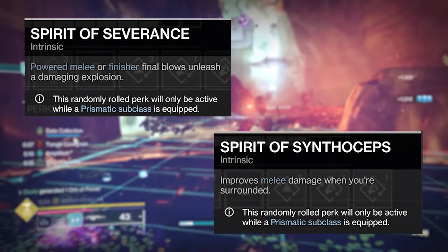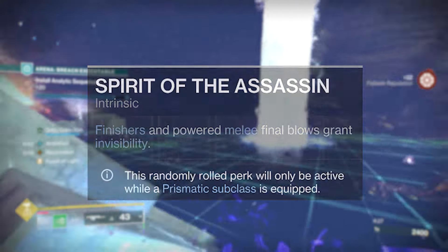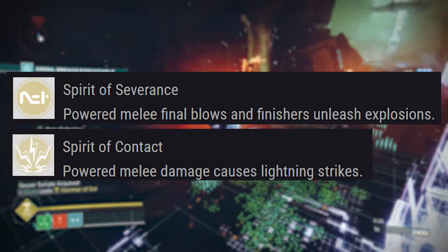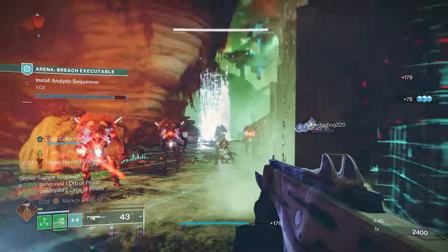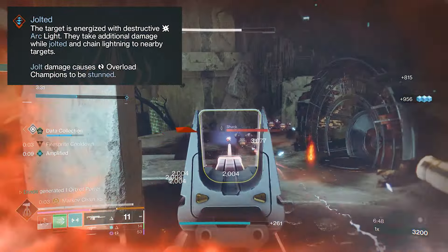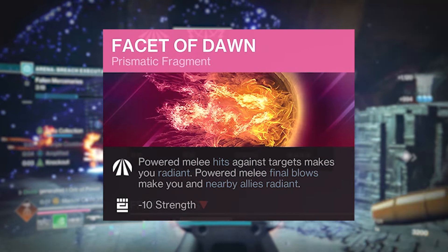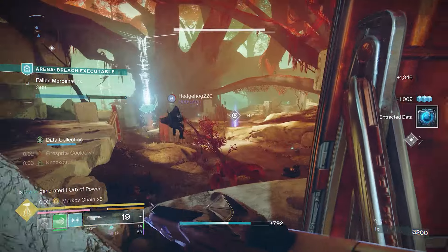You've got Spirit of Severance, which causes explosions on melee final blows, which can be combined with Spirit of Synthoseps to improve melee damage while surrounded — a really powerful combo. You've also got Spirit of the Assassin so that melee final blows grant invisibility. One really good exotic class item combo is Spirit of Severance paired with Spirit of Contact, so that damaging a target with a powered melee causes nearby enemies to suffer lightning strikes and become jolted. This is a stupidly overpowered combo — your powerful slam will chain damage to nearby adds and jolt them. If an Overload champion is in range, it gets stunned from the jolting. If an Unstoppable is in range, it'll likely get stunned from the solar ignitions going wild. And barriers aren't getting away either — by using Facet of Dawn, melee attacks make us Radiant, allowing us to take down anti-barrier shields. So one melee attack can stun every single champion type in range.